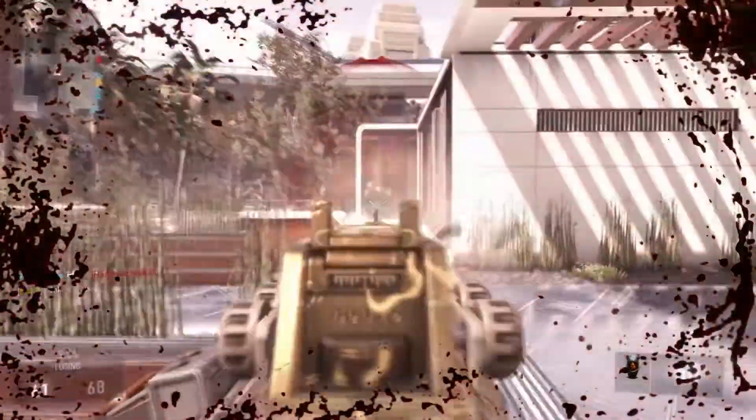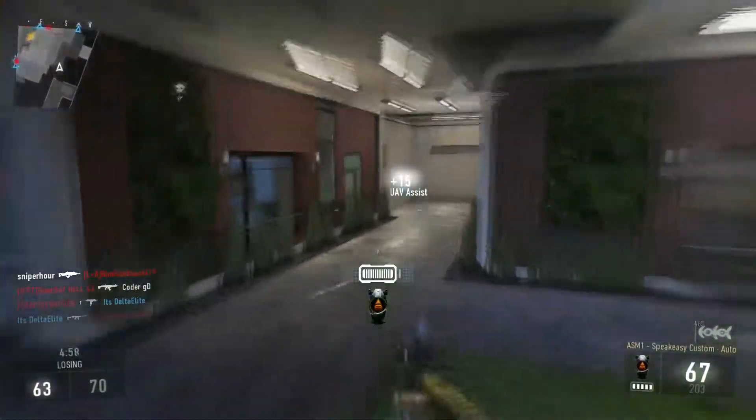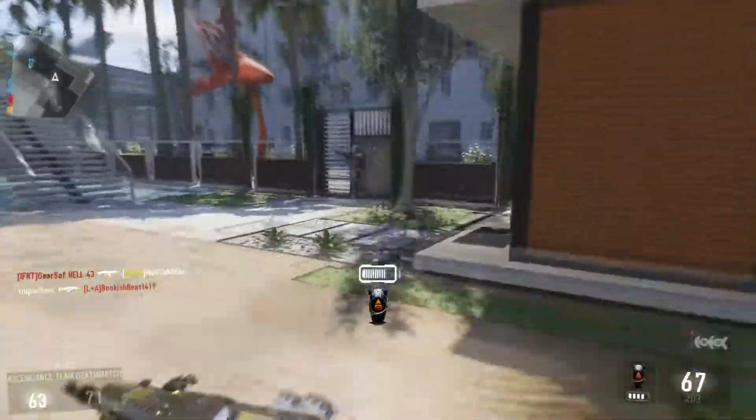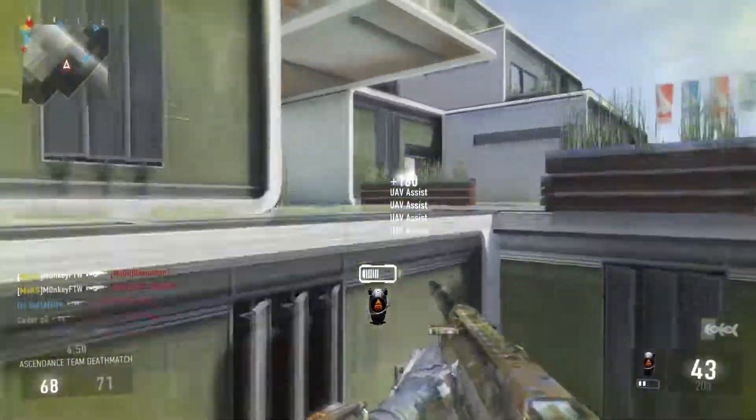This is good for dodging people — if somebody's shooting at you, you can grapple to the wall, hang there, and watch them come around the corner. You can also sit on an objective: grapple to the wall and just hang there watching it, which I did a couple of times and it was really cool.